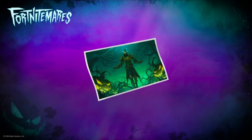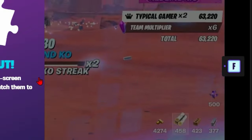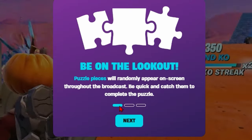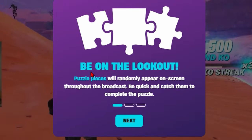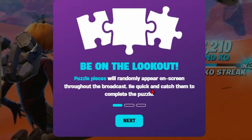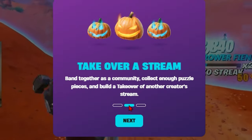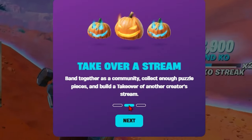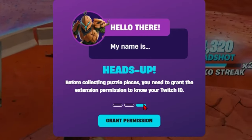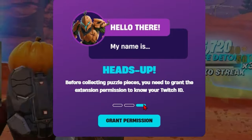Basically what you want to do is go over to Twitch with any streamer that has this Fortnite Nightmares extension on it. When you first load into the stream, how you know that the streamer has it is you'll have this pop up right here. It'll say 'Be on the lookout — puzzle pieces will randomly appear on screen throughout the broadcast. Take over a stream, band together as a community, collect enough puzzle pieces, and build a takeover of another creator's stream.'